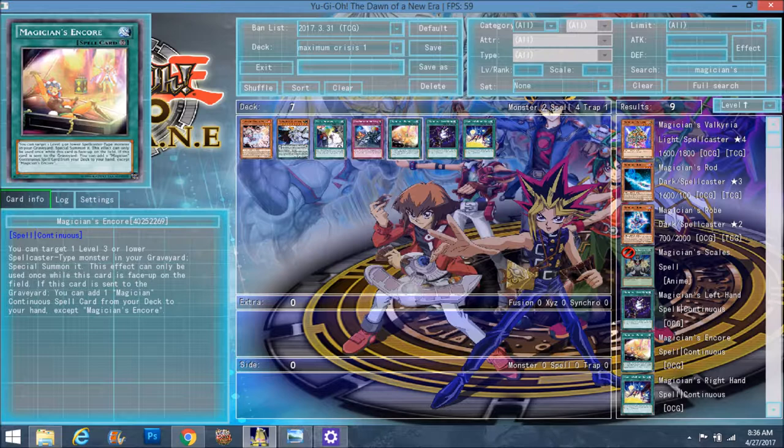Now, this is all while you control a spellcaster. So if you control a spellcaster that only has 1,500 attack and they summon an 1,800 monster and attack yours, you're going to be a little tight. Which is why I think it'll work better with Pendulum Magicians, because on their scales they have effects that allow them to not only protect but to search and change the attack and defense of monsters on the field — so their spellcasters can stay safe.